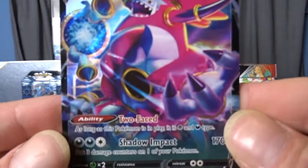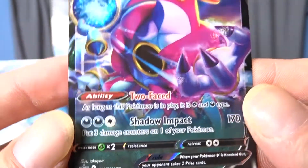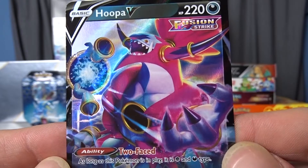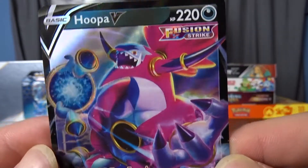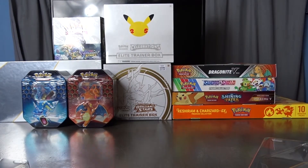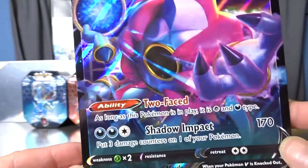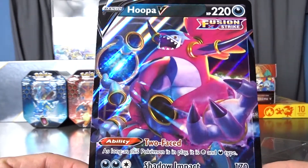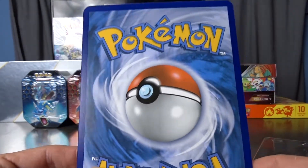Starting off with this beautiful Hoopa V promo card, Fusion Strike — a few sets behind now, but it's still new to the channel. Fusion Strike. Beautiful card. And then, as usual, jump straight in to the big boy right here. Good old oversized Hoopa V. I love these oversized cards. Really, really cool.